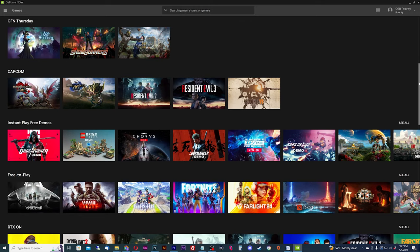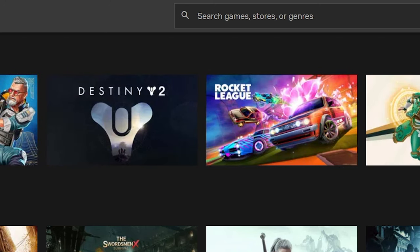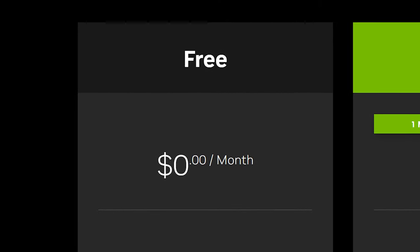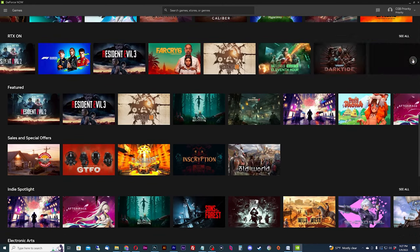Many of these third-party distributors offer popular free-to-play games like Fortnite, Genshin Impact, CSGO, Rocket League, and many more. With the free tier of GeForce Now you'll be able to play any of those games almost instantly on any device for absolutely free. This aspect has been making the platform extremely popular.